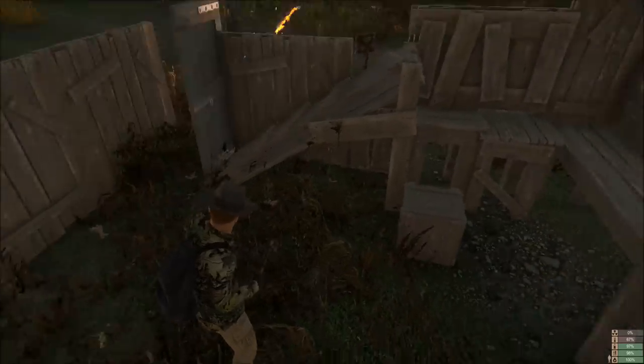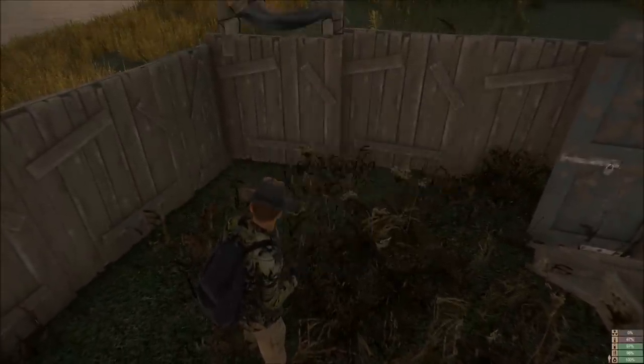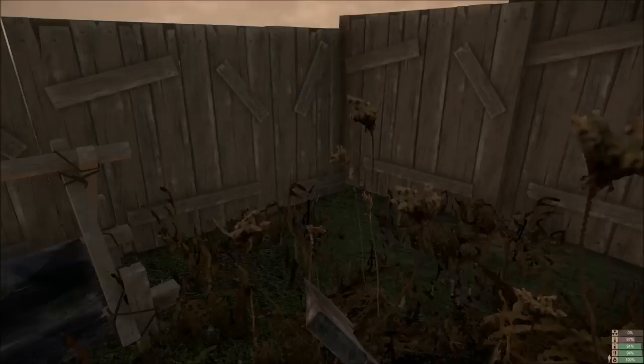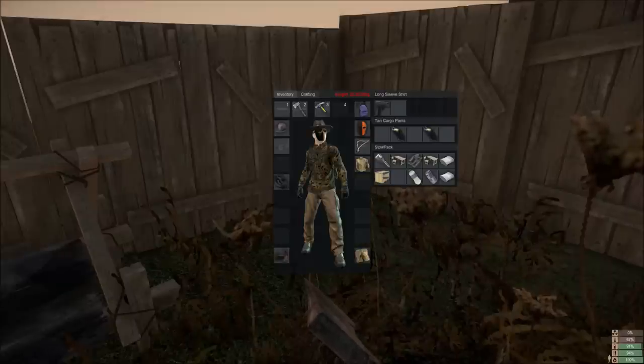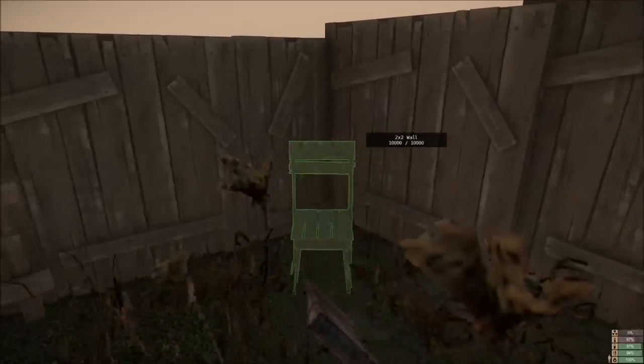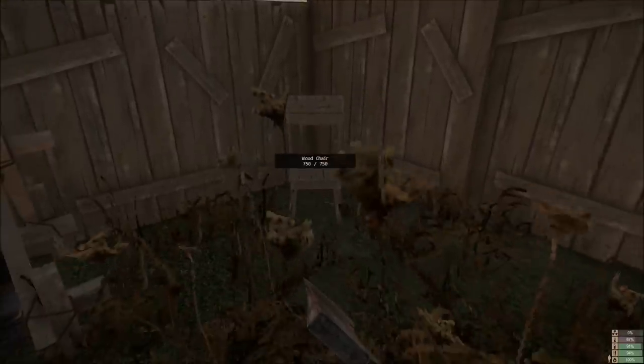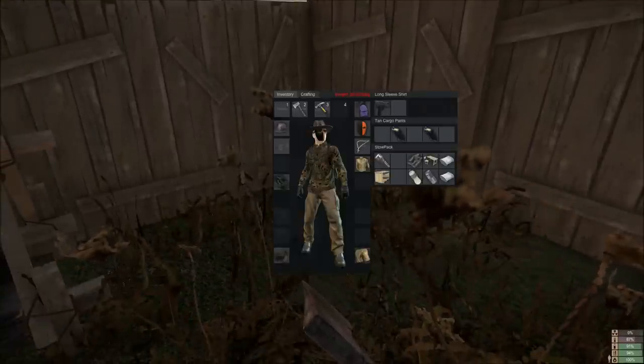Once you've built your house you can make yourself a bed. You can also place down a table and chairs — you craft these separately.